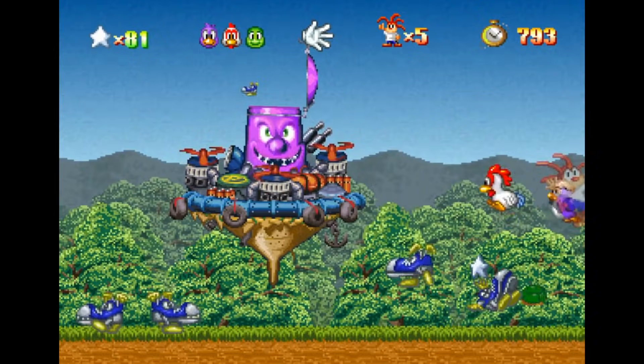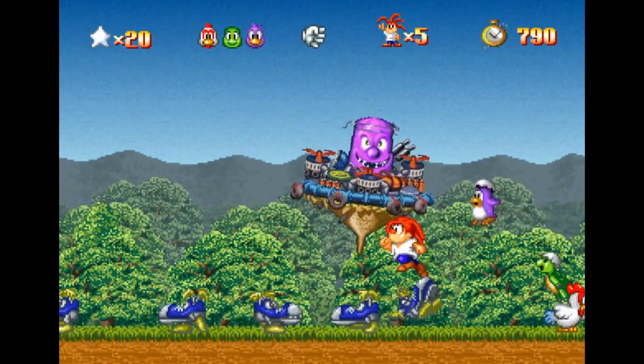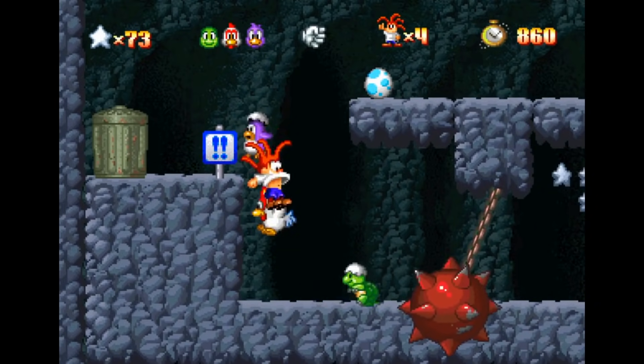Hermie's main attack is to jump on enemies' heads, but he can also rely on his little egg buddies that he collects throughout the game. They follow behind you, which instantly brought back memories of Nintendo's Yoshi's Island, and the eggs that Hermie collects have a multitude of uses. Not only can they be used to attack enemies, but they also act like the rings in Sonic games.